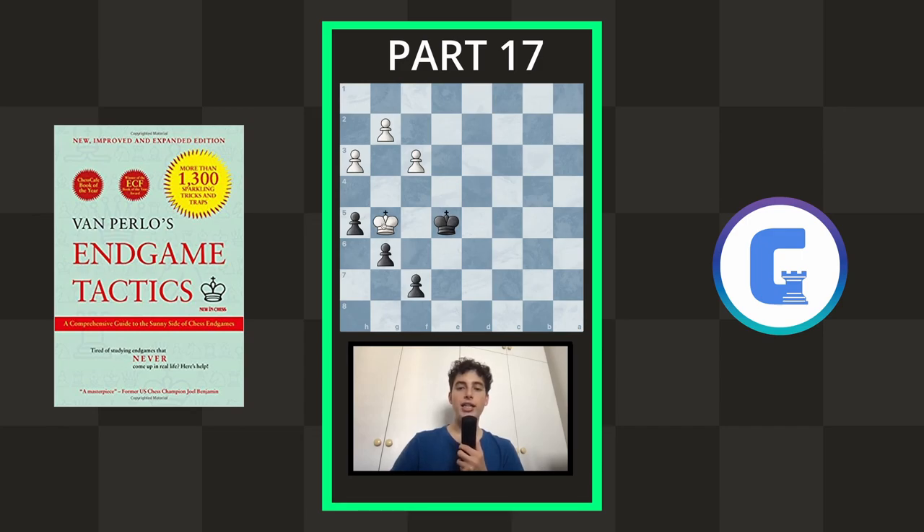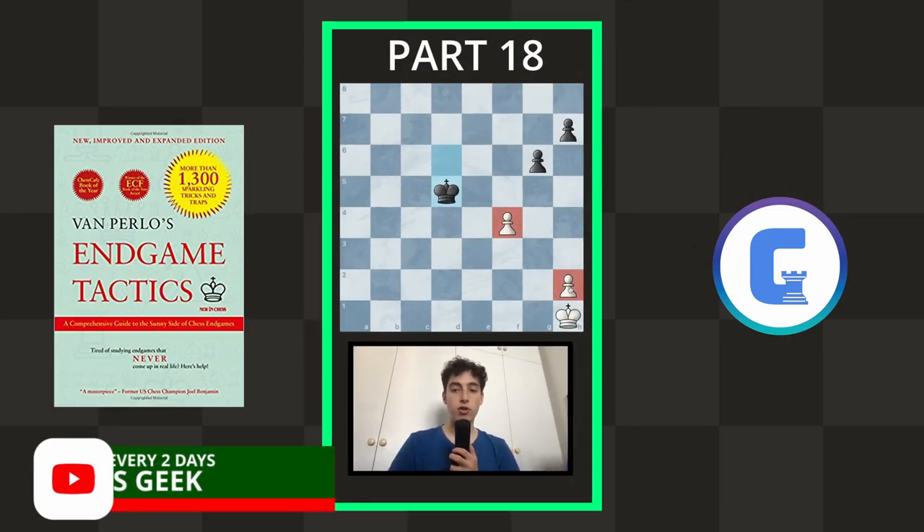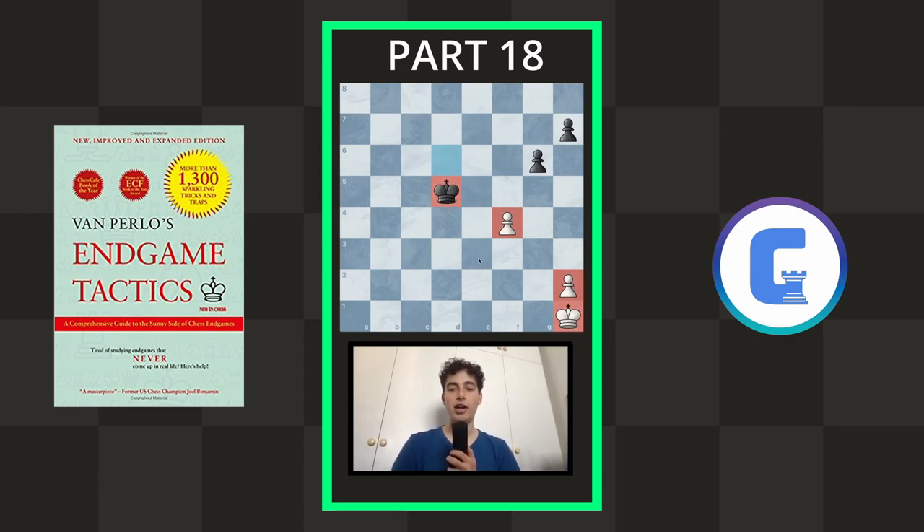With the white king being so active, it's hard to imagine that black can draw this position, but they can. The move is h4, and the idea is pretty smart. If white were to take, white even risks losing: after King f4, if g4 is played then there is just mate in 2 — g5 is forced, very beautiful. If g3 is played we take and we're still totally winning. So white has to play very precisely: first f4 check, still not taking, then f5, and only then can they take. If white is precise they can draw.